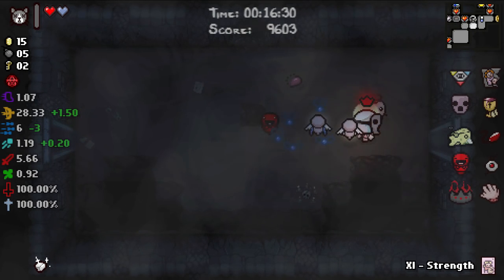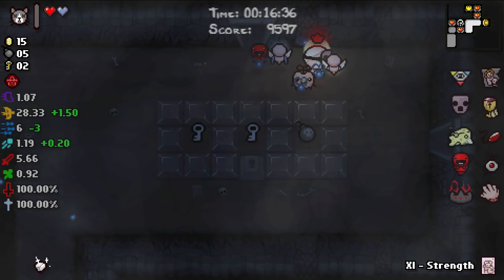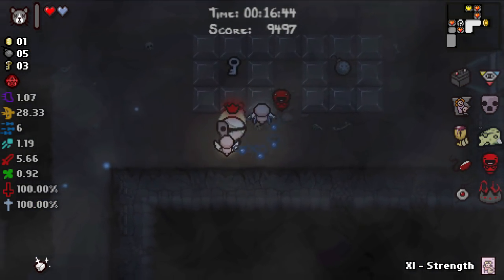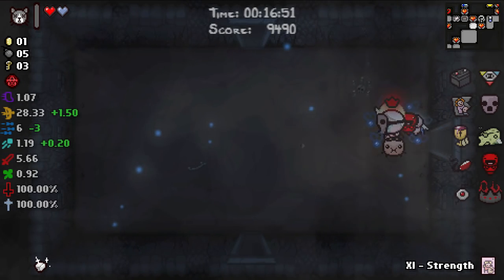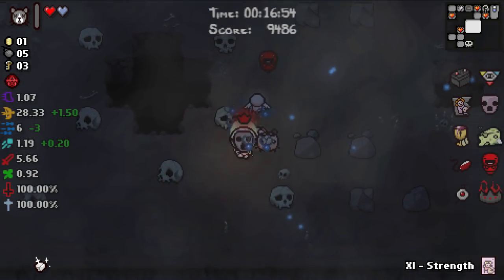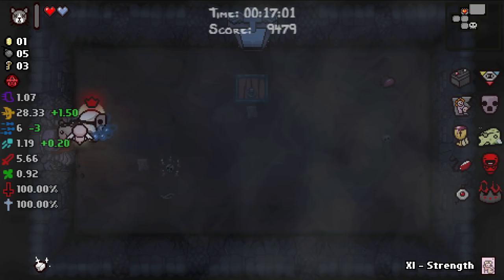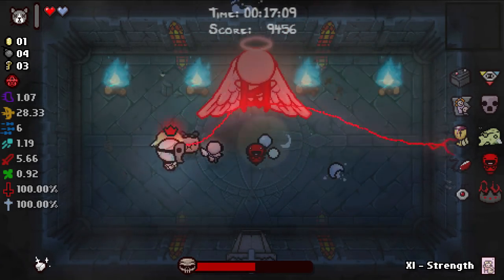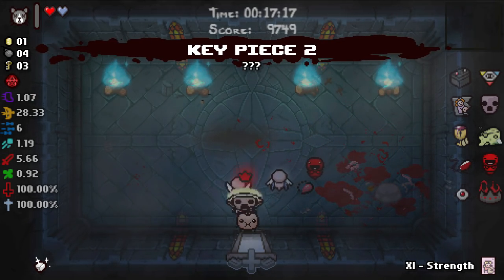Godhead's pretty good — not gonna say I told you so, but I told you so. This run is not won though — Godhead is a good item but not a game winner, solely a game helper. Any run that gives you Godhead is usually going to be a halfway decent run. There are still so many bad things that can occur, and all of them revolve around me just potatoing my life away. Should we fight the angel? I will fight the angel — get the key pieces, and if we fight Mega Satan, we fight Mega Satan.